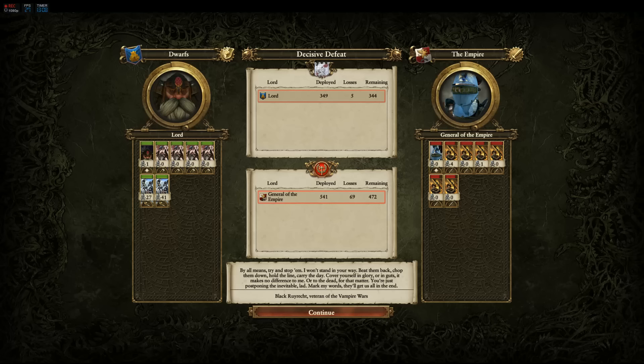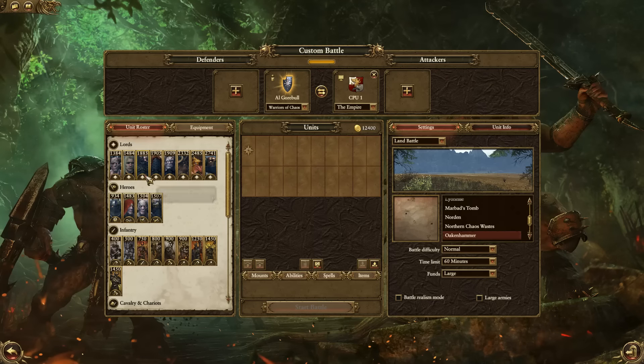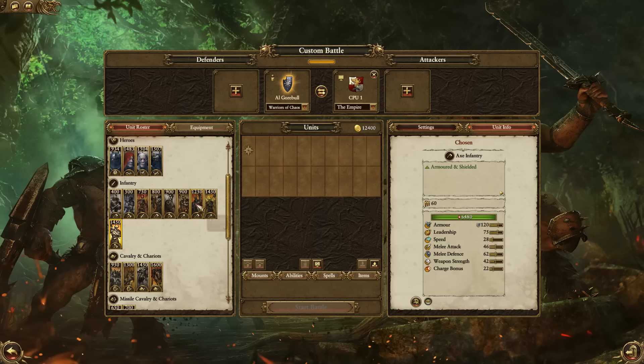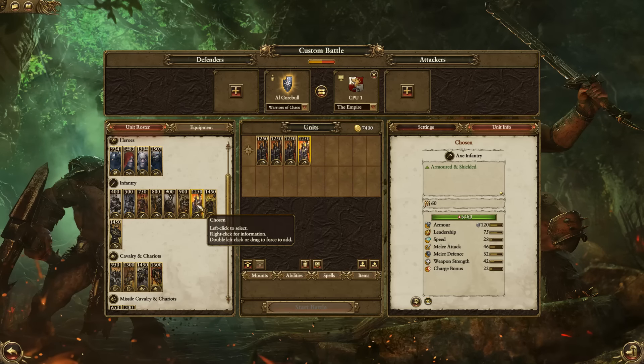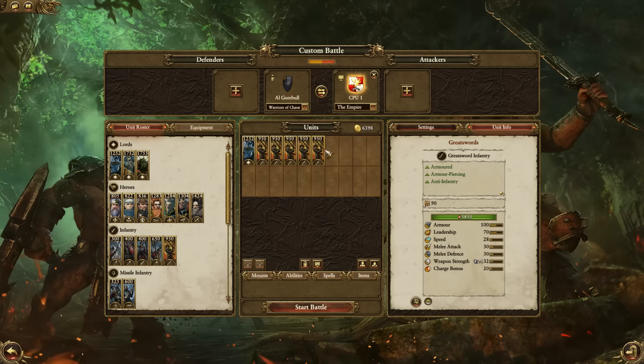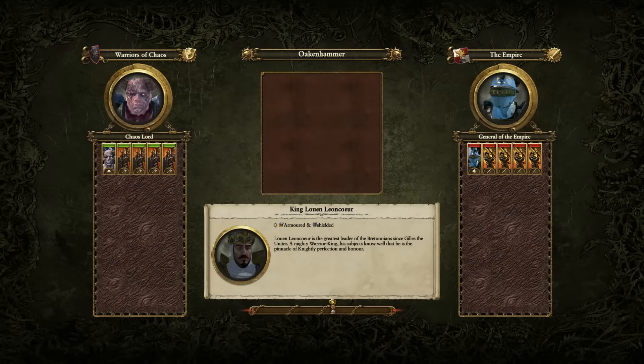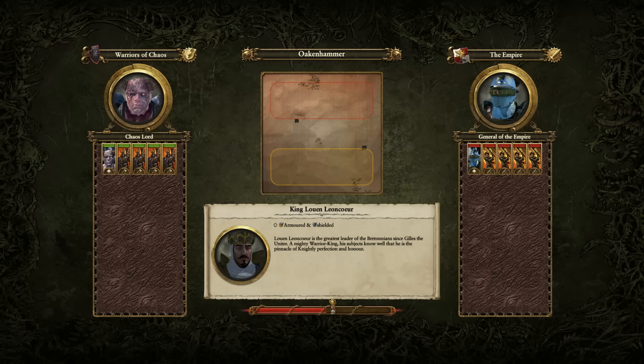Let's test maybe one more unit. Archeon has reduced recruitment costs. Chosen have increased melee defense, hit points, and melee attack. Let's test Chosen — we haven't tested them in a while. Previously I want to say that Black Orcs traded really nicely versus Chosen; let's see if that's still the case. I'm going to take four Chosen at 1,250 each and a Chaos Lord. First, let's see how Chosen trade against Greatswords — there's a 300 gold price point difference. The balance bar says it's very much in my favor.